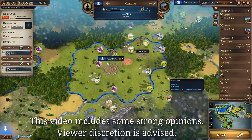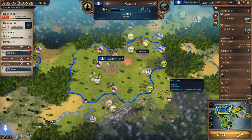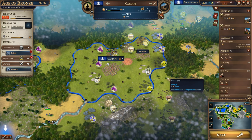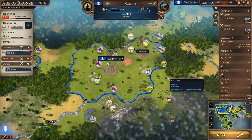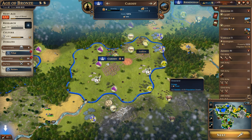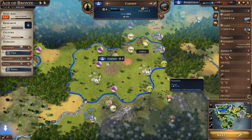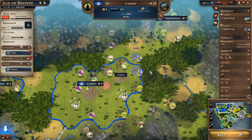Hi everyone and welcome back to Millennia. In this video I wanted to talk about one of the most important systems in this game: the production chains. This is arguably one of the biggest sources of replayability in Millennia, because the way production chains work means that you cannot just apply one build order to every city. It's fundamentally a pretty good and interesting system that adds replayability and makes city planning far more interesting.